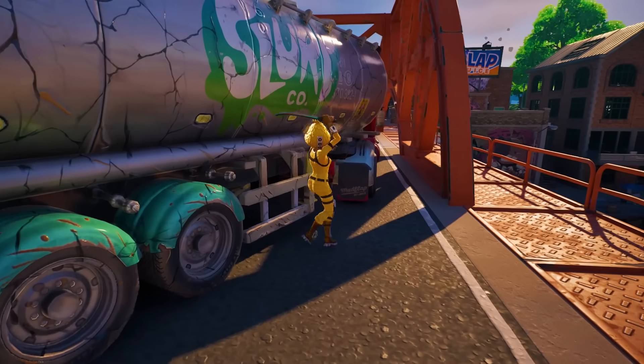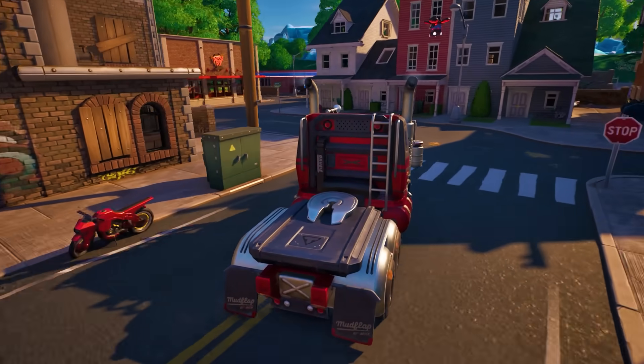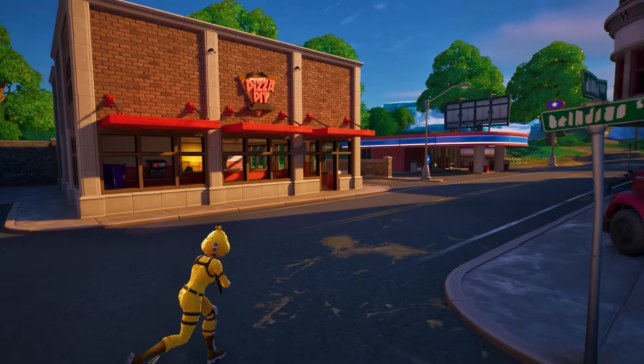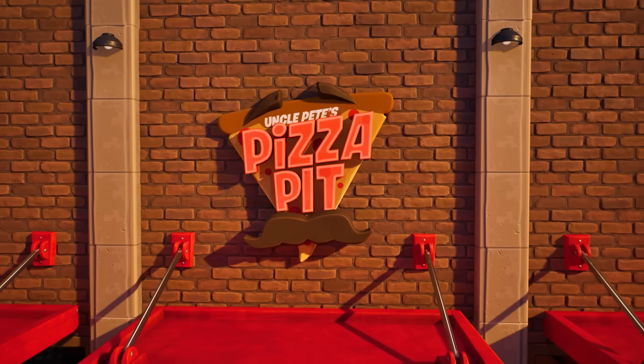I really don't think anybody has noticed yet. If you actually make your way over to the other side, opposite of the giant Slap Juice factory, you'll find something very, very interesting — actually being a building that wasn't here last season, or any other season before that. Yes, ladies and gentlemen, finally the Pizza Pit is back in the game.